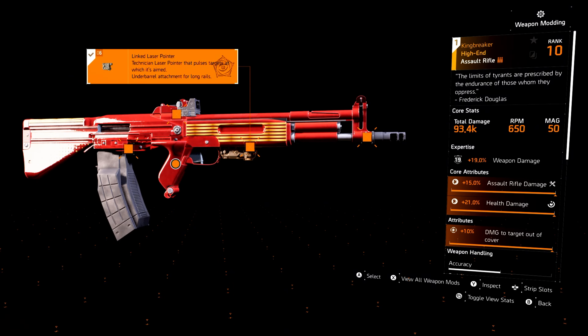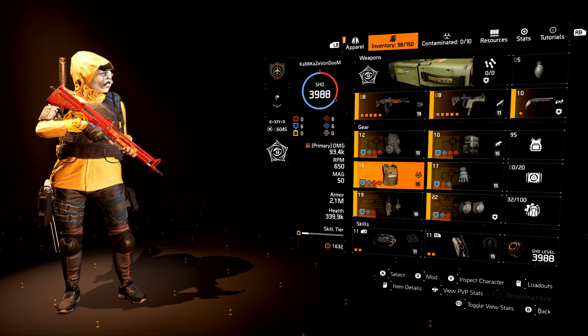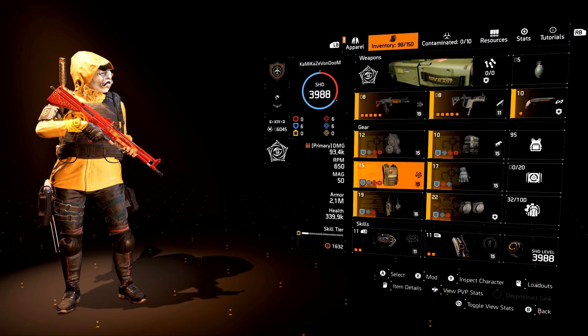This is the build I'm using to farm all of the dark zone chests and get all my exotic components. My King Breaker is now level 19 — it's very lucrative doing these farms. I just maxed out my Eagle Bearer to 21 expertise and I'm about to do the same with my King Breaker. Sit back, relax, grab the popcorn, don't forget to hit like and subscribe, and let me know what you think below. Also, just a reminder: tomorrow is the PTS for Title Update 17.